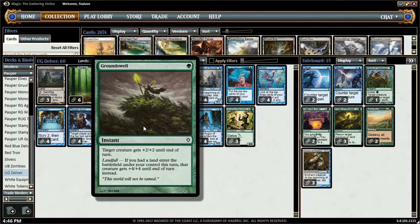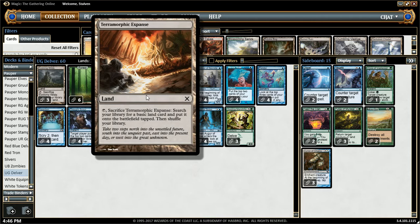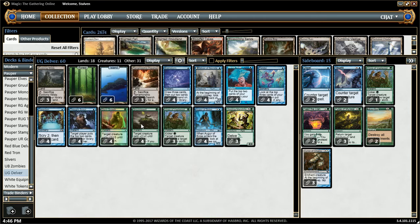I also have Groundswell. This is a 1-mana instant, +2/+2 — but if you had a land enter the battlefield this turn, then it gets +4/+4. So that's where I mean they work well with my fetch lands, because I can crack them on my opponent's turn, play Groundswell, and block if I need to.